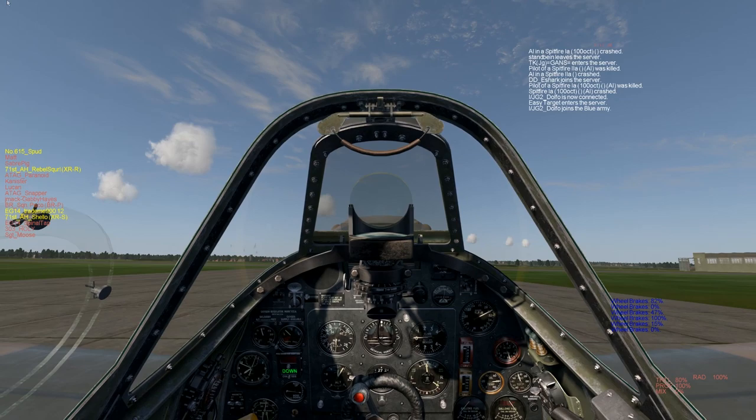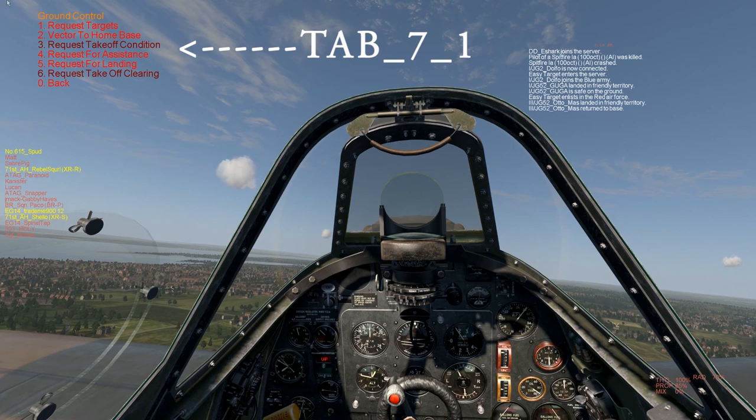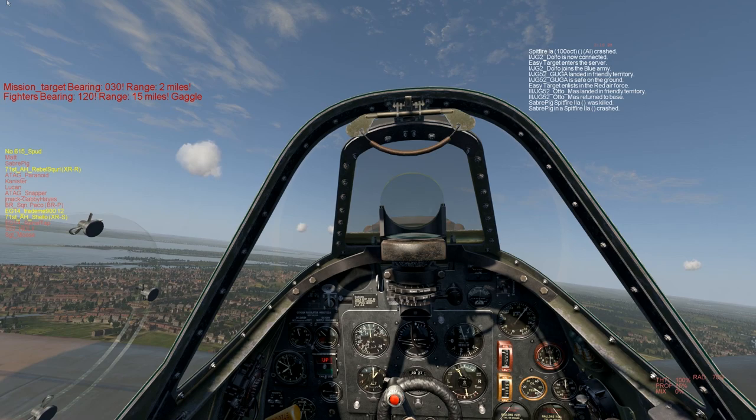Let's get in the air. Now that we're in the air, hit Tab, hit 7, then hit 1. You'll see that we've got fighters bearing 1-2-0, range 15 miles. Using your directional gyro, steer 1-2-0.